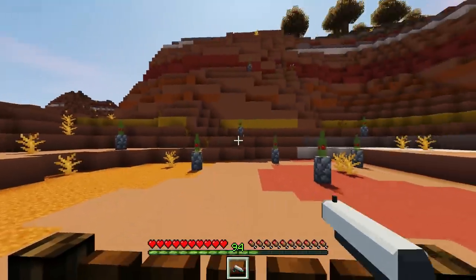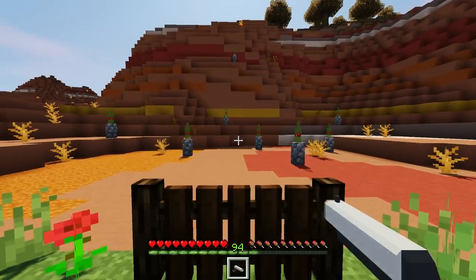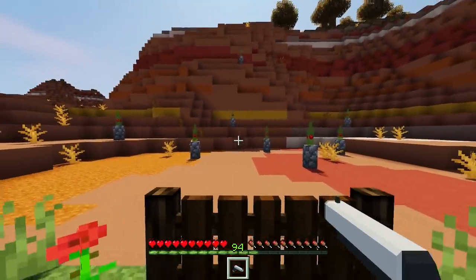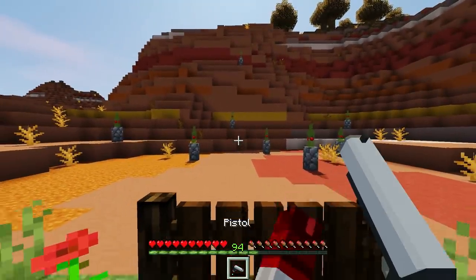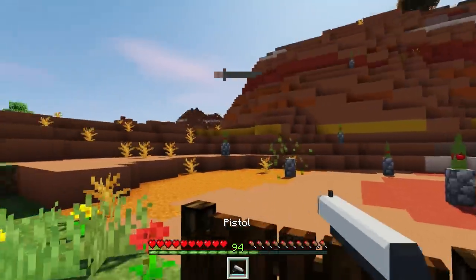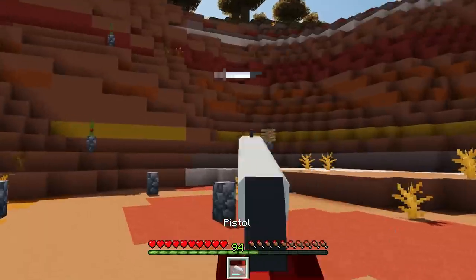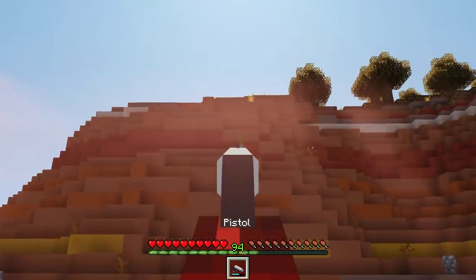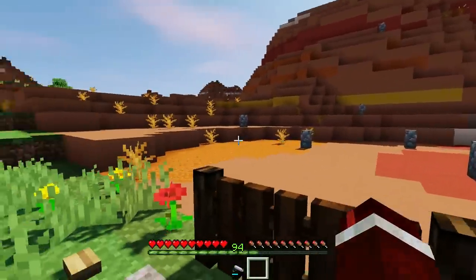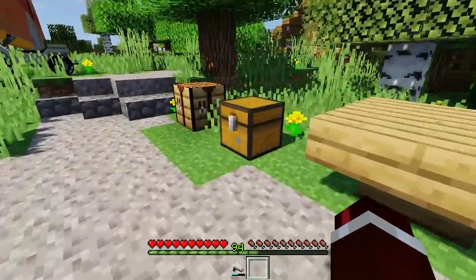We do need to reload this, and this goes into the next new feature — there are now reloading animations in the mod. If I go ahead and hit R now, you can see my arm is putting ammo into the weapon. We now have a weapon that has been reloaded. We can go ahead and see if we can get the first shot. And we aced it! That was probably my quickest time so far with the pistol.